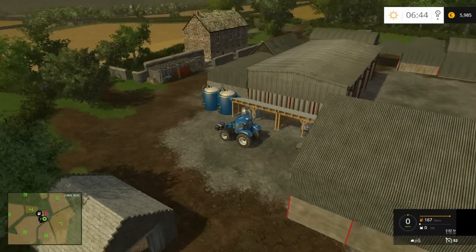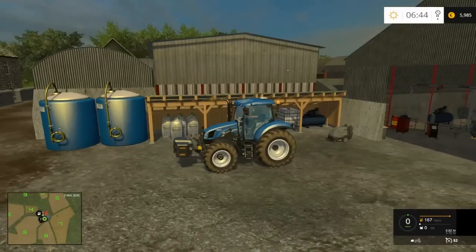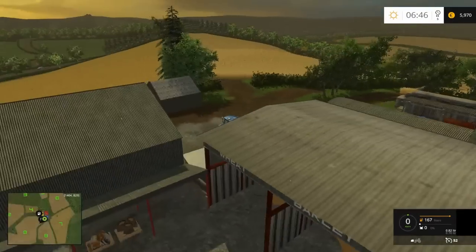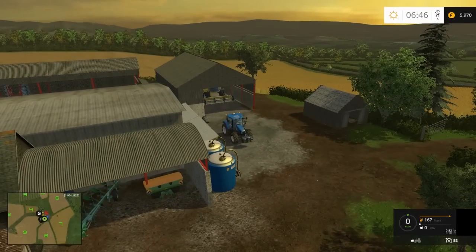So here we are in game and as you can see we've already started off with a New Holland, and we've also got a New Holland combine in there as well. If we open the map up, you can see it's been really well done — it even names your fields and also tells you where everything is on the map, which makes playing a lot easier and more interesting. We've got 18 fields, so plenty to choose from, and they're all in the rolling countryside.